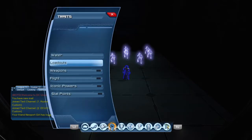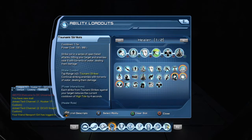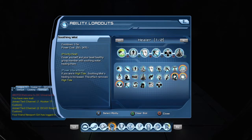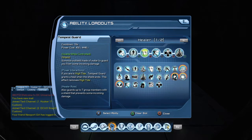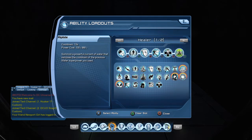Our loadout goes from left to right. You can switch up tsunami strikes and put it where soothing mist is — I just put it over here so I don't screw up. So: soothing mist is first, then bubble, then tempest guard, then tsunami strikes, then solace of the sea, and then riptide. Once I pop solace of the sea down I can pop riptide, and then pop solace of the sea down again — that's how I get the double ring.